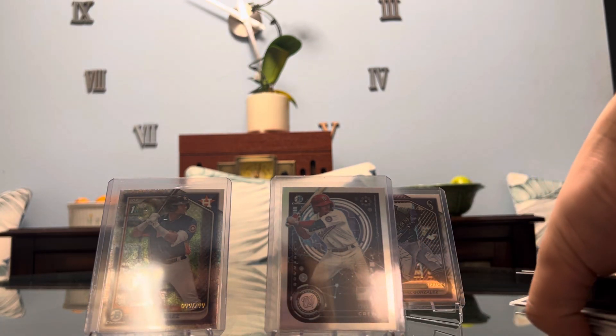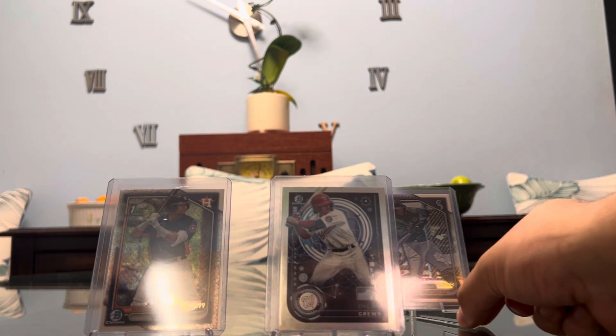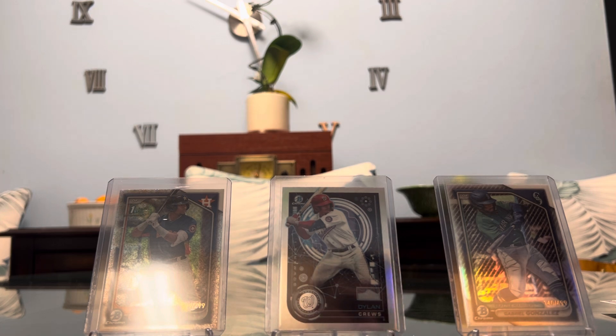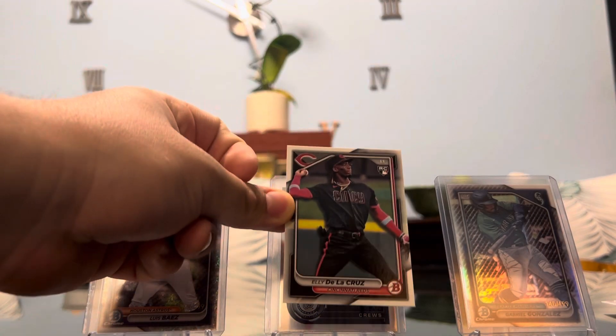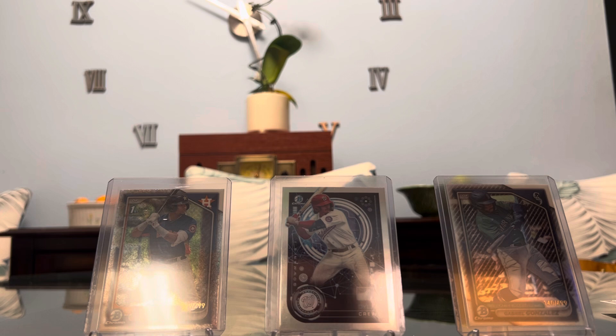So out of everything, these were our three biggest pulls. There you have it guys — we have a Luis Baez numbered 99 out of 999 on the Silver Sparkle, a Dillon Cruz on the AI insert, and Gabriel Gonzalez on the Chrome numbered 140 of 499. And I left this guy out, but we've been hitting him in other products — but it's finally nice to hit him in Bowman — an Ellie De La Cruz rookie. So let me know what you thought of the product. Are you going to get some for yourselves? Let me know what you guys find. As always, I appreciate you watching — please like, comment, and subscribe for more. For now, JC out.